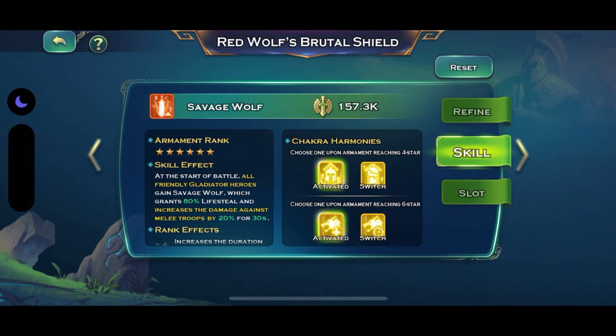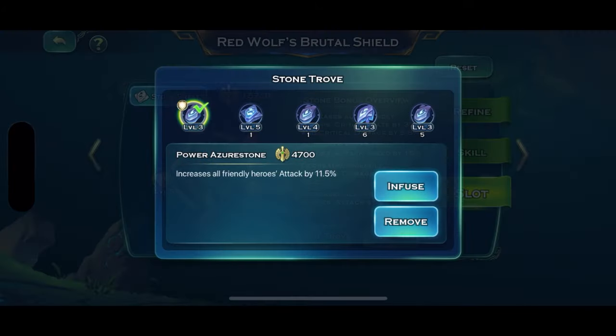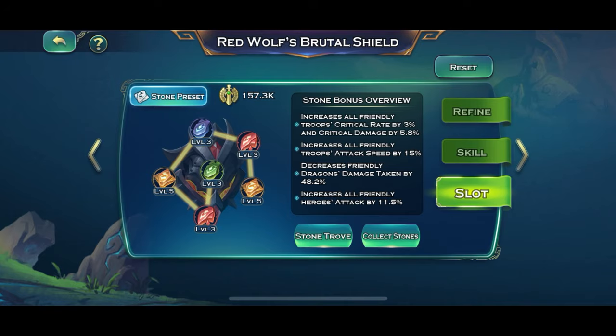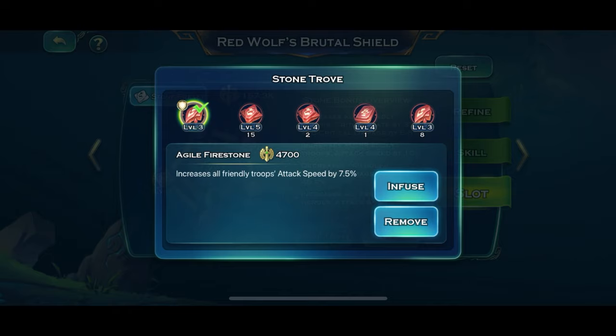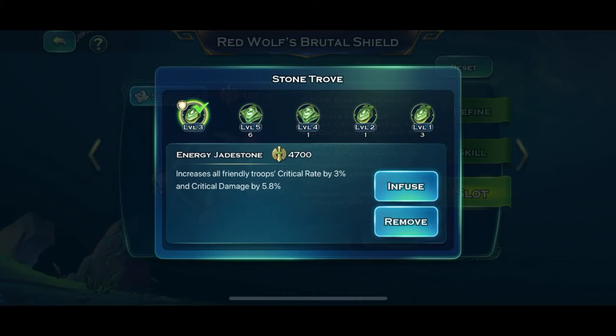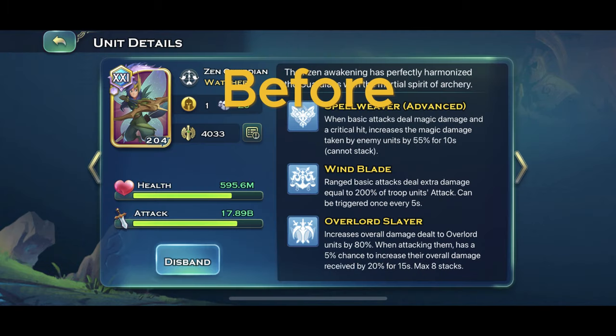If you don't have enough damage, go to the Armory and equip some Level 2 or 3 Troop Attack Damage, or Attack Speed Stone. Attack Speed is very important. Make sure you have enough Attack Speed. Ideally, Attack Speed should be above 9.